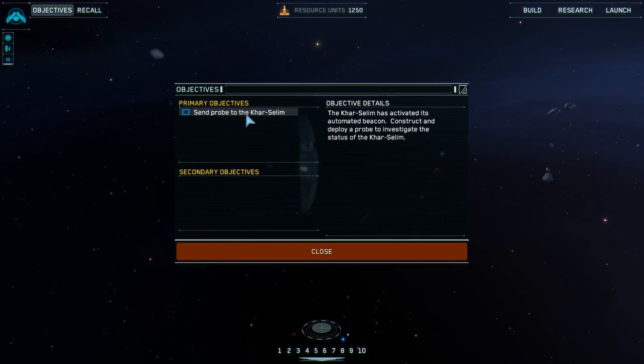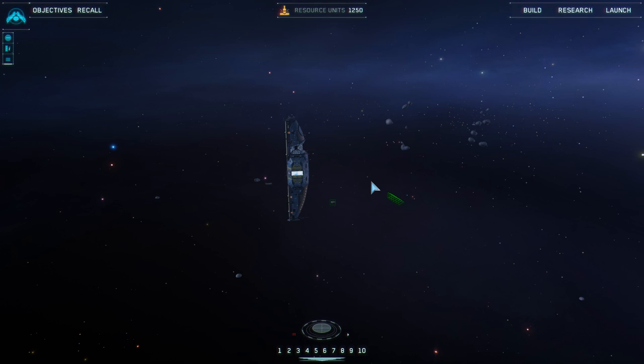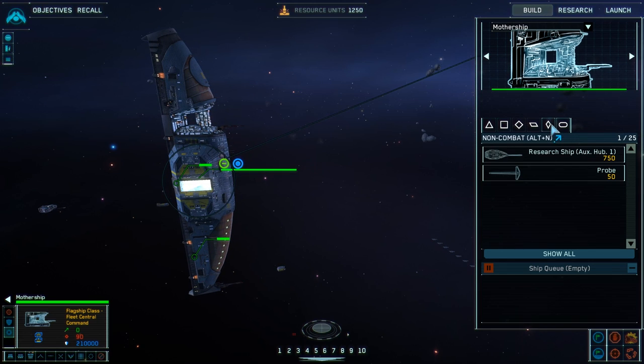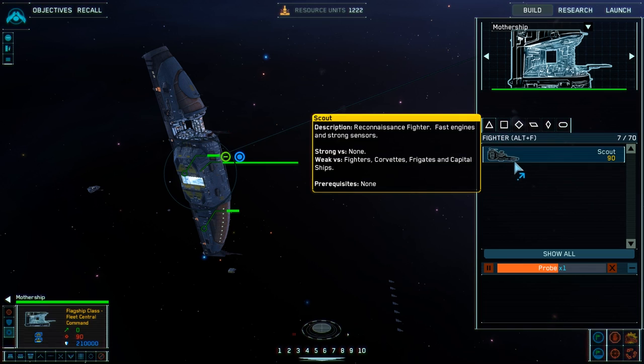We need to send a probe to the Khar-Selim, which is the big ship that's been sent out in front of us. It took ten years to get this far because it doesn't have hyperdrive capability. So we need to send a probe - we'll build a probe and send it. But we should probably build some ships too.